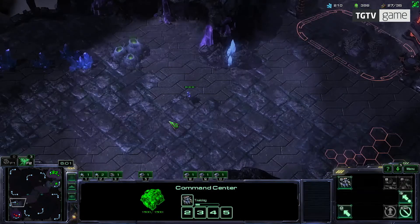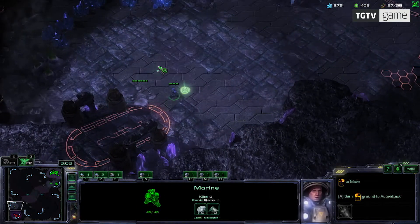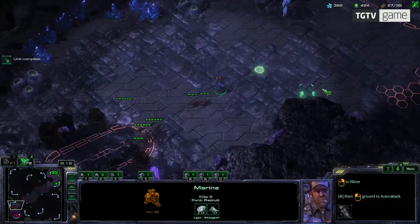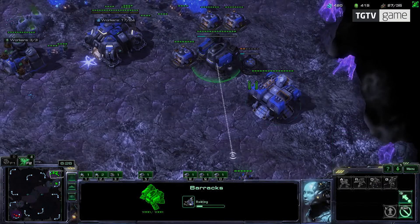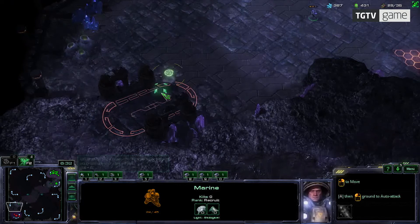I'm using hotkeys to target the command center and make more SCVs while I'm attacking. I can see my opponent has not expanded yet, which means he might be playing aggressively. And here we see some scary units — that's not very good. So I'm going to build a tech lab, which means I can start building marauders from the barracks. Marauders are really good against what I spotted — which is a roach.